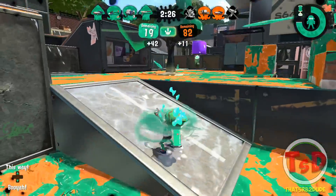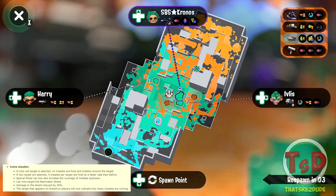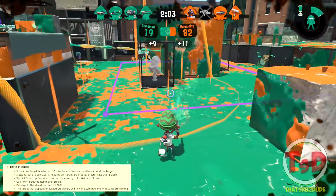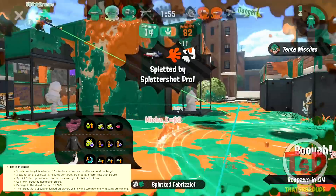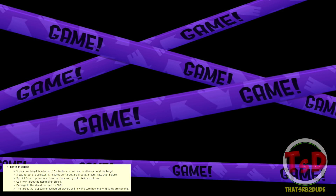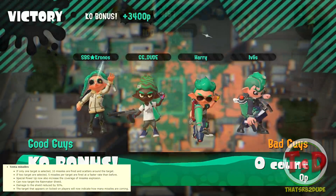Now for the big guns that could potentially cause a huge meta shift — Tenta Missiles have received a bunch of buffs. If Tenta Missiles lock onto one target, 10 missiles will be fired at that target. Previously I think only four or five missiles would travel to a single target. Now 10 go straight to that person, making Tenta Missiles much more effective. I'd always say Tenta Missiles weren't worth using unless you located at least three people, but now even one target justifies using it.